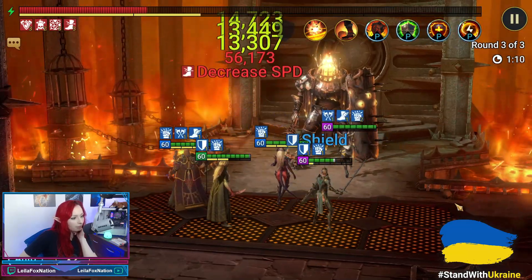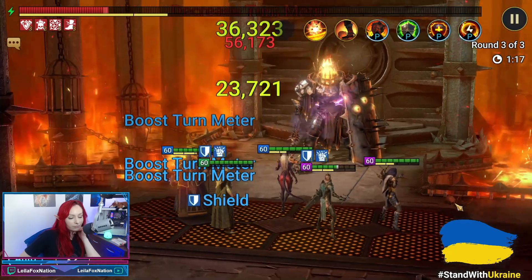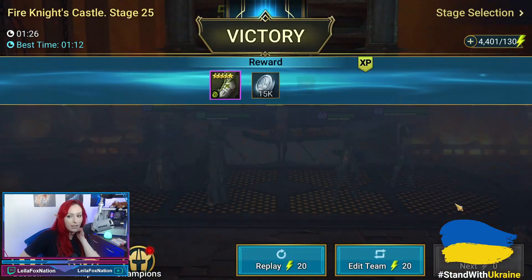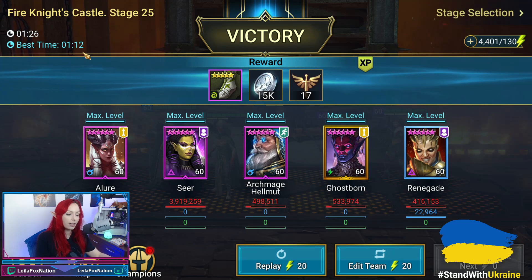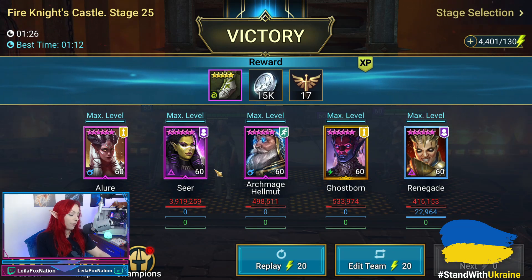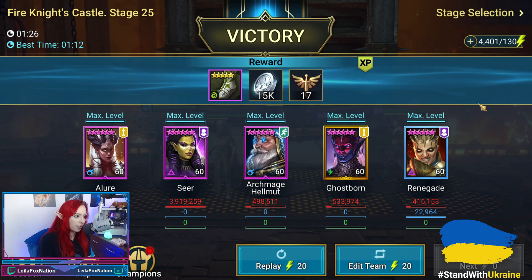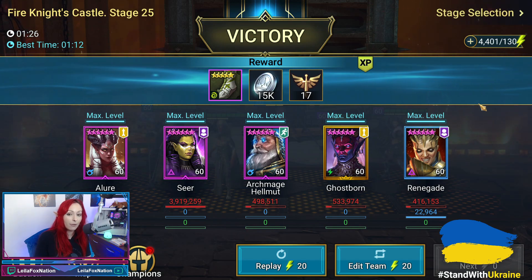Knocking down that turn meter at a minute and eight. And there we go — a minute and 26, with the fastest time being a minute and 12. Seer did 3.9 million damage, and Allure ends up doing about half a million herself at 500,000. There will be a little RNG from the Warmaster procs, but it is consistent as far as 100% runs — sub a minute and a half on Fire Knight 25.